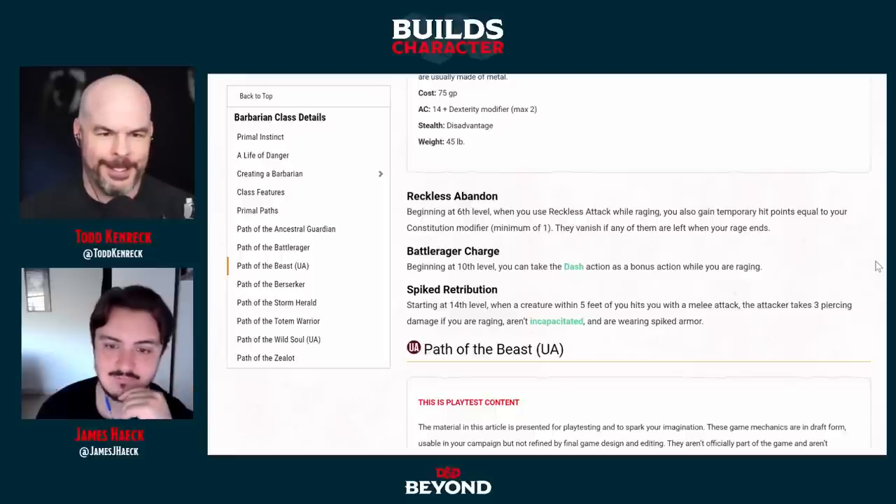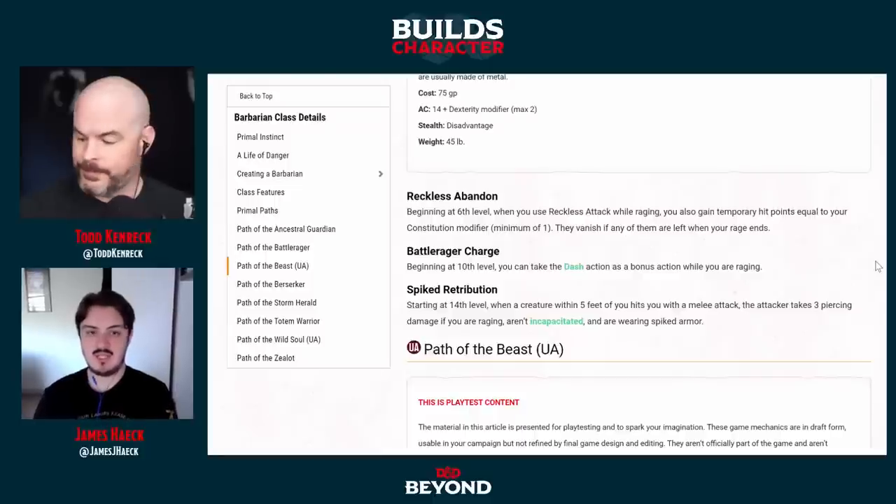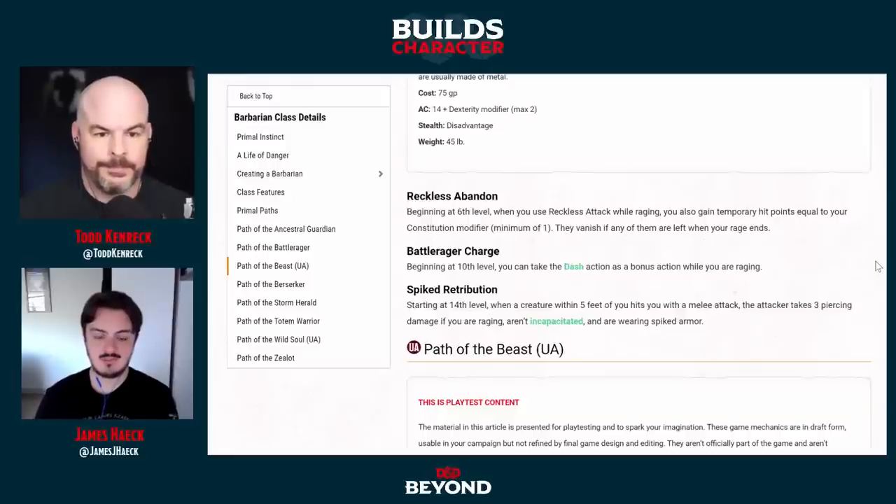At 6th level you get Reckless Abandon — when you use Reckless Attack while raging, you also gain temporary hit points equal to your Constitution modifier. They vanish if any remain when the rage ends. You're already super tanky, they're stuck with you, and you're doing damage. You want to use Reckless Attack every turn anyway for the advantage on attack rolls — and frankly, you also want attack rolls made against you with advantage, because every attack toward you is an attack not going toward the wizard.